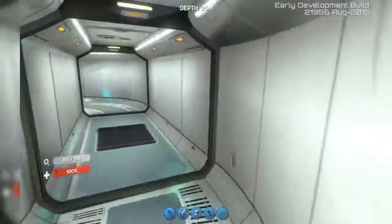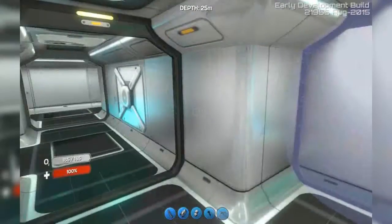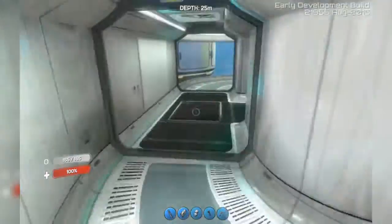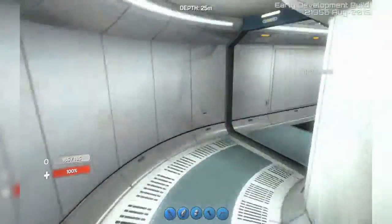Let's go to the observatory first. I was going to build the little sphere but it costs three enameled glass, and I don't want to go through the tedious process of finding glass. This is my observatory.